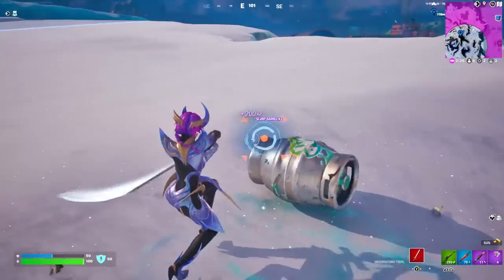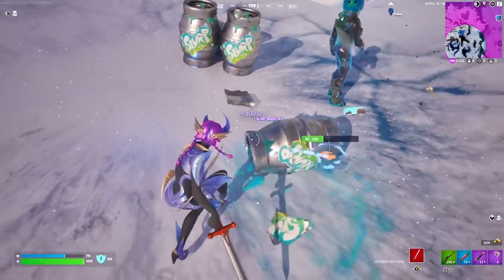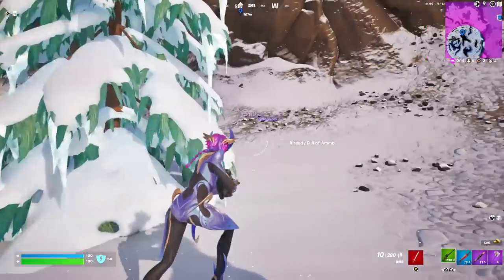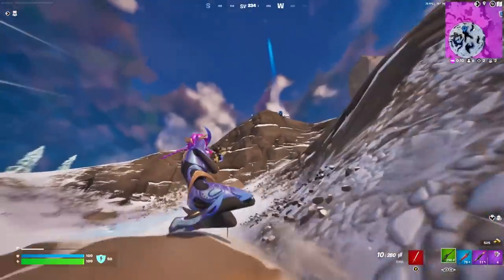Slurp barrels — absolute amazing, the chances of this are rare. Lots of XP from barrels as well. That's another thing I suggest: when you're searching chests, there's no point breaking the floor — just search it so you get the XP. But if you are playing competitively, obviously breaking the item to search the chest would be better.